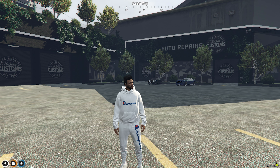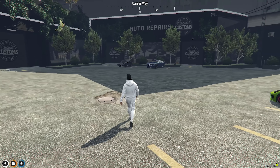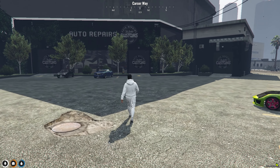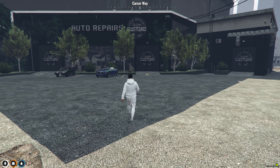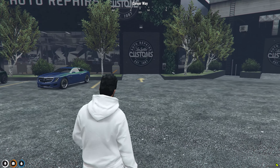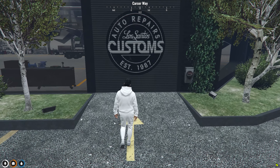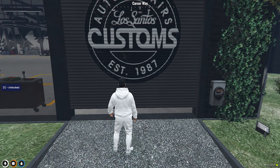So let's get started. Here as you see, we have the Los Santos Customs, which is in the middle of the city. We are going to be going ahead and working for Los Santos Customs. Let's get into it.